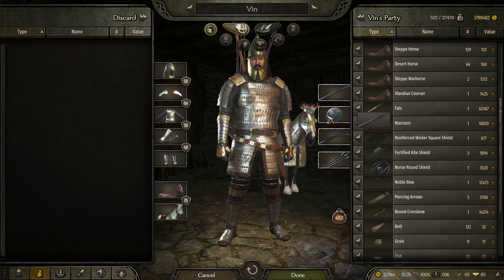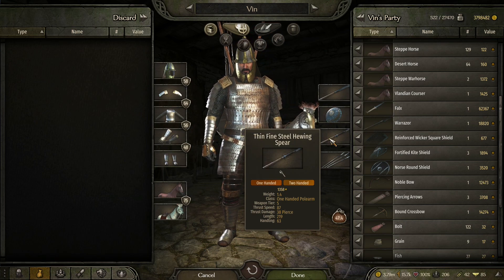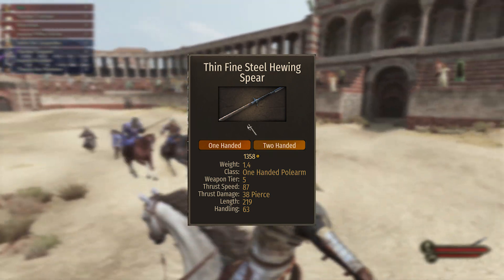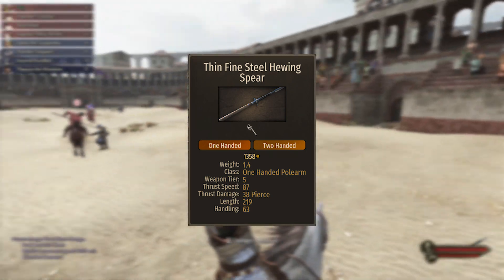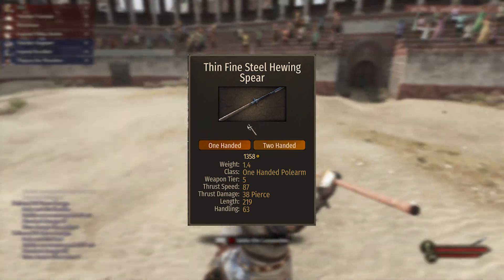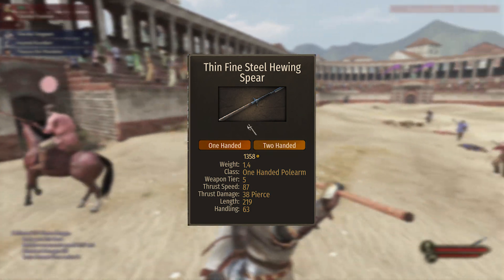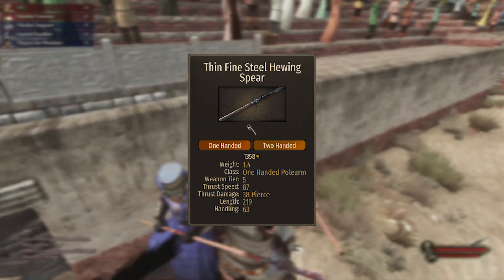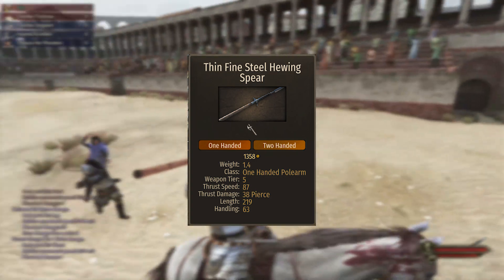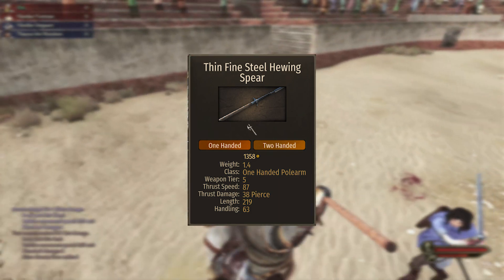Next we are going to talk about spears. This spear is actually fairly easy to obtain in the game — it is the thin fine steel healing spear. It is actually a tier 5 weapon as opposed to the other tier 6 weapons on this list, but it is far cheaper — you can get it for around 18,000 to 20,000 in most areas of the map. I'll put a map up on screen. It does 87 thrust speed and 38 piercing damage, which is not as good as the war razor, so I would prefer the other pole arms, but if you are looking for a spear this is the one for you.